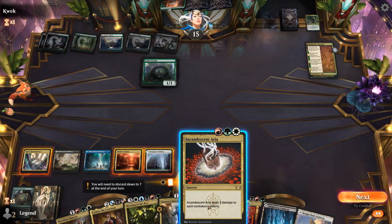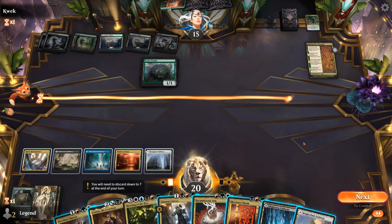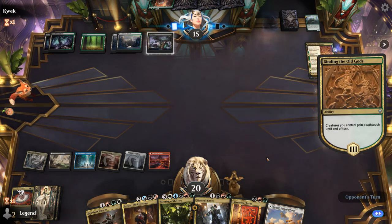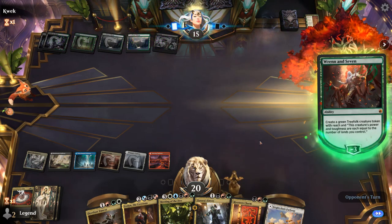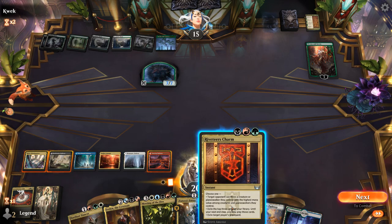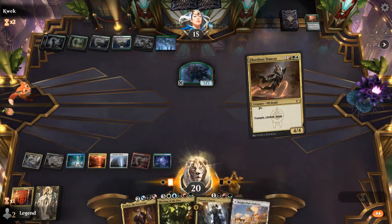Opponent still has mana for a Skewe Swarm. Luckily we can deal with it through Incandescent Aria before it generates tokens that wouldn't die to it. There's blue mana making it impossible to also keep up Riveteer's Charm, so we just cast Aria. Opponent plays Ren, making another Treefolk and adding a Rune of Might for trample. We cast Riveteer's Charm to deal with Ren on seven. We're getting close to casting Meeting of the Five — can do so next turn. We play Fleetfoot Dancer on defense while the opponent plays another Ren, making more Treefolk.